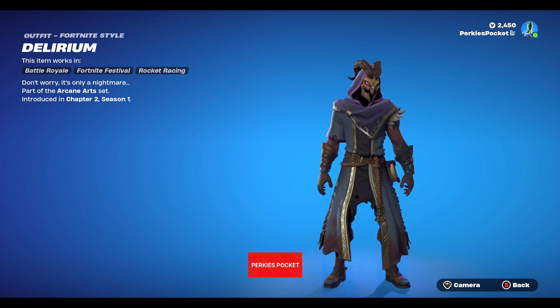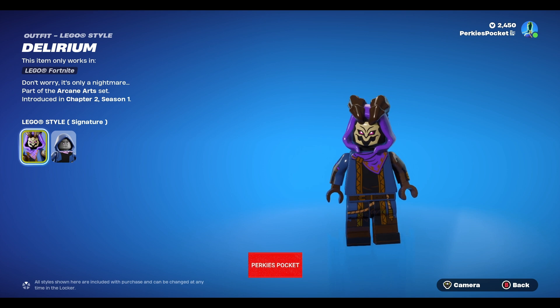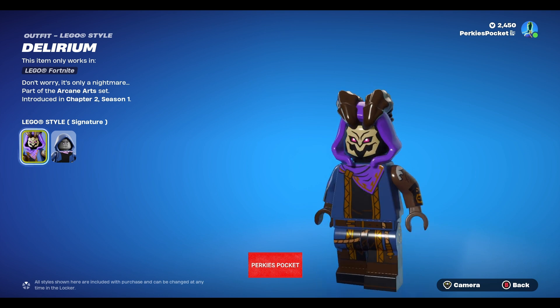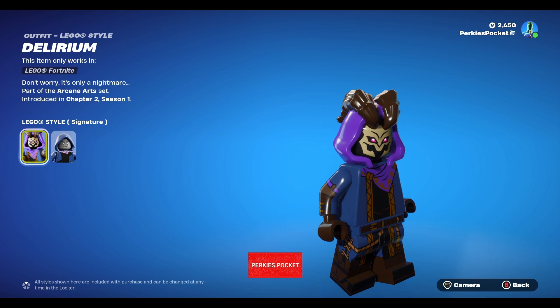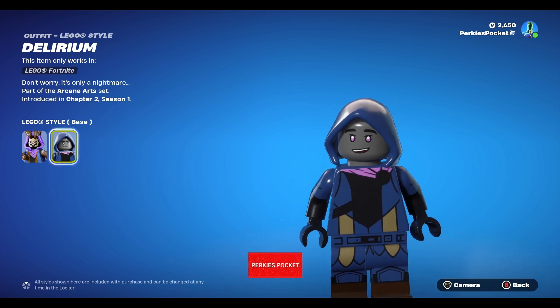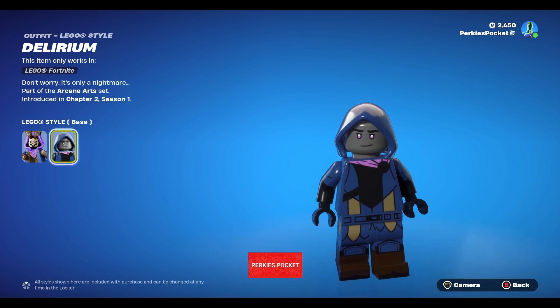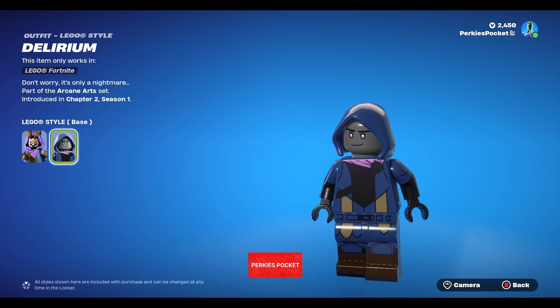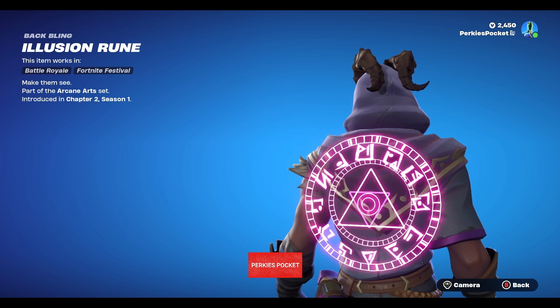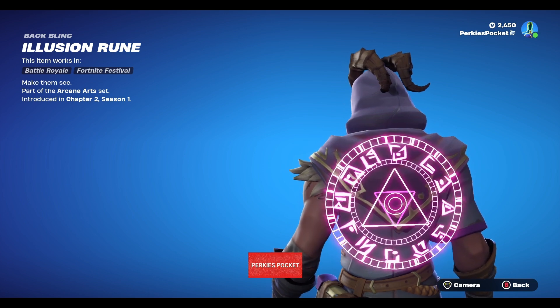This is also part of the Arcane Arts and was introduced in Chapter 2 Season 1. Let's take a look at the Lego — the Lego is fire. Those horns, that's different. Lego, nice job. Let's take a look at the base. Yeah, I can see this as being a base. What a smile that is. Your eyes are some type of purple. Moving on, let's take a look at the back bling — we call this the Illusion Ruin.